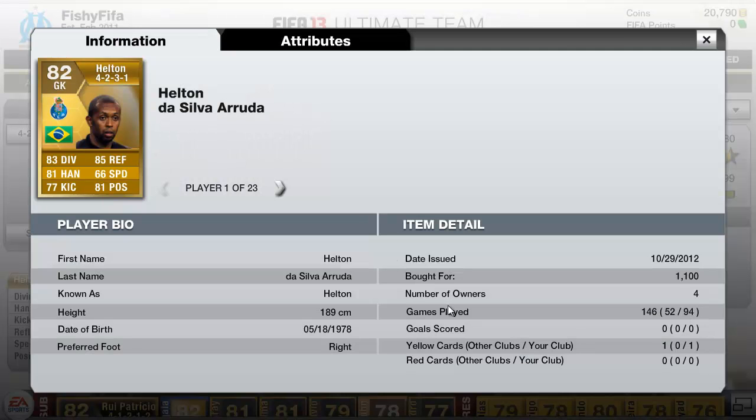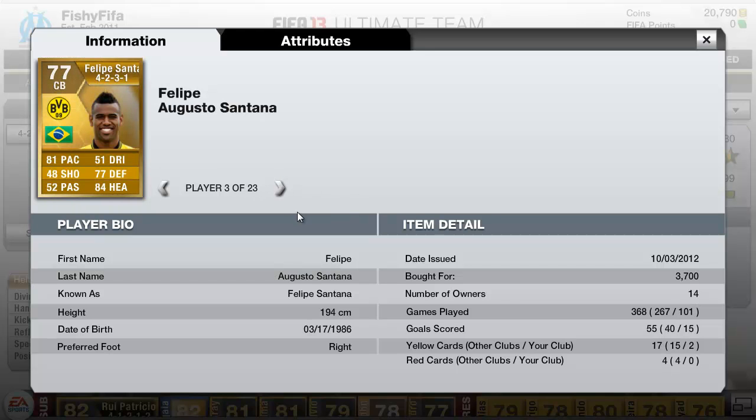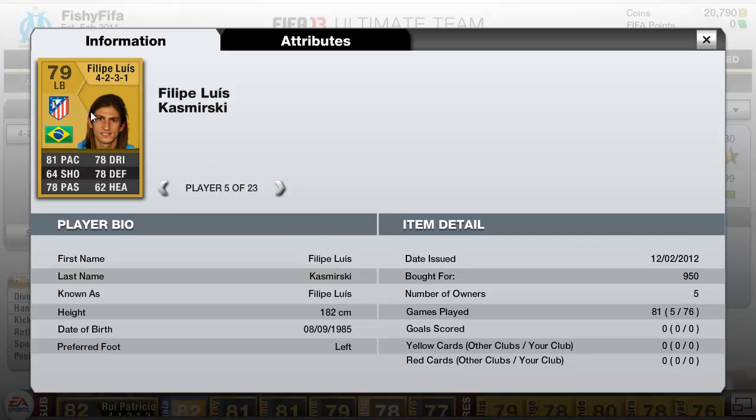We've got Helton — he's played 94 games for me and he's just been an absolute beast in this team. We've got Danilo, he's a very solid player. I used his in-form card but really didn't notice too much of a difference so I kept this card. We have Felipe Santana — 101 games he's played for me, he's been fantastic. And at right back we have Dede, he's played 83 games. I've used the Team of Season card in this position as well and did a review on him, that's why Dede hasn't got so many games. Then we've got Felipe Luis — he's actually really solid. You'd think just get Marcelo, but this guy's actually a pretty good player. I'd like to try out his Team of Season card, or I might try and get his in-form card for this squad.